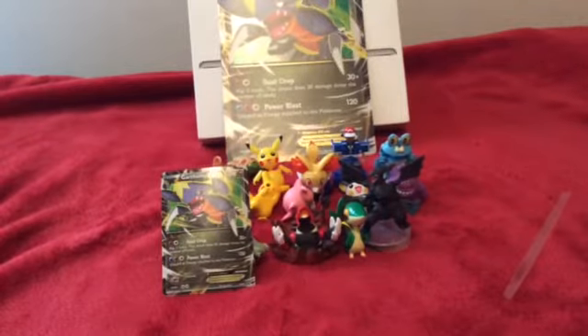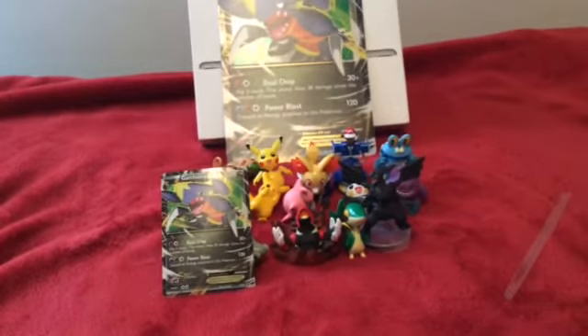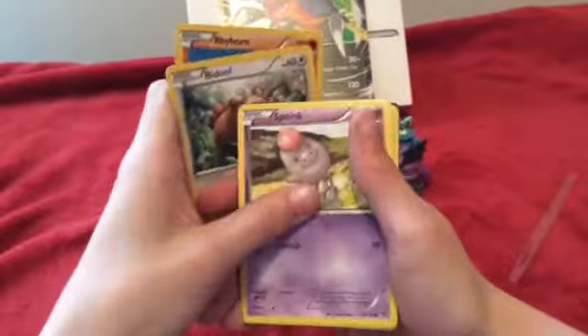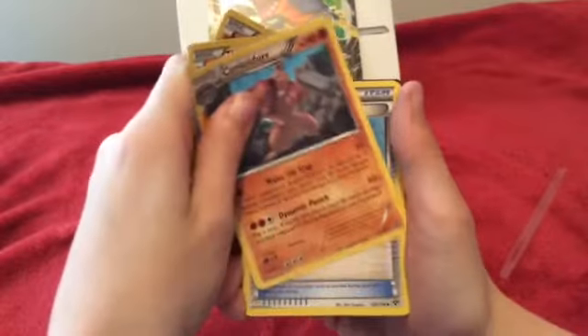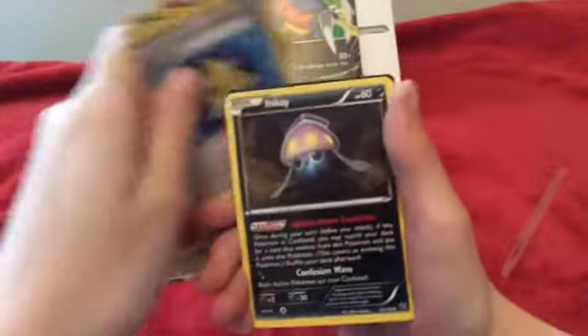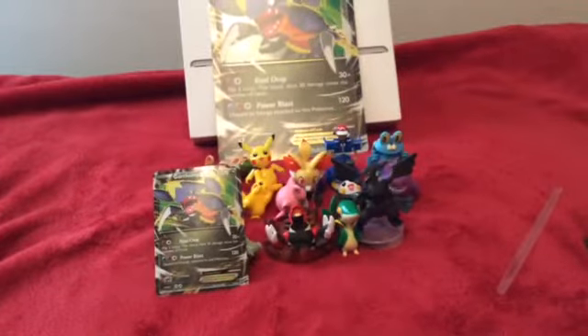Up next we have an XY Zirnius pack. We have Jigglypuff, Slugma, Wynaut, Corphish, and Corsola. Cards include Fletchling, Beedrill, Spoink, Ponyta, Timburr, Shellder, Conkeldurr, Leavanny, Inkay, Froakie, Gator, and the trade card.